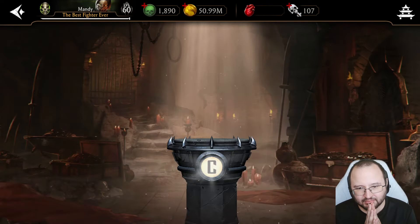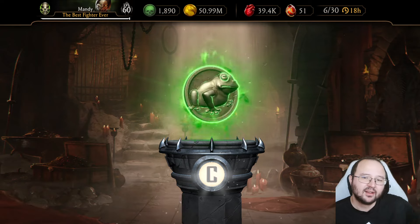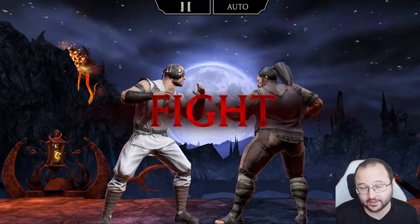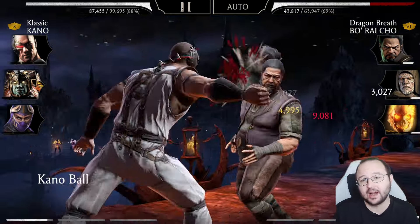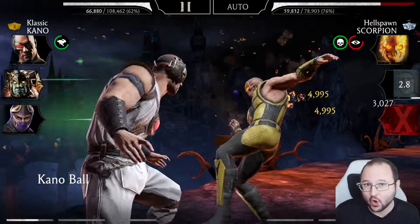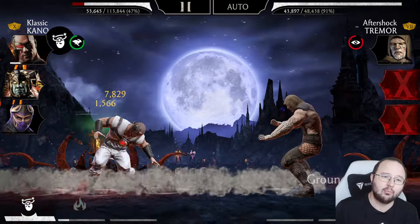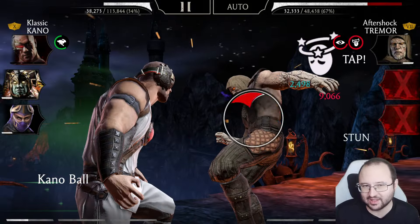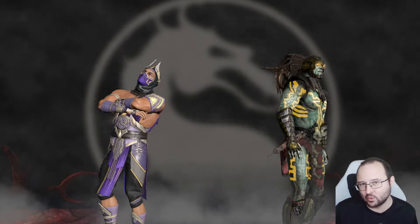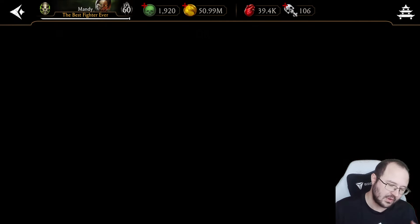Asking for spider S — but a frog badge was received instead. Deciding to run another test in the hard difficulty crypt using the exact same team, since S dragon is known to be achievable in hard runs. The normal run didn't yield the expected result, so the hypothesis may not apply to normal difficulty.